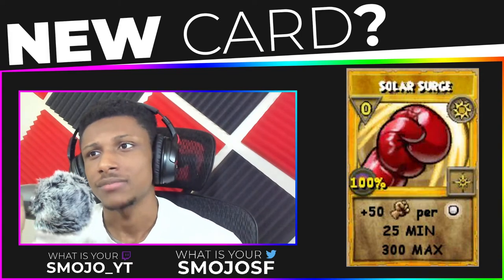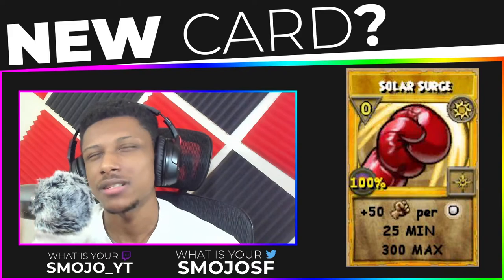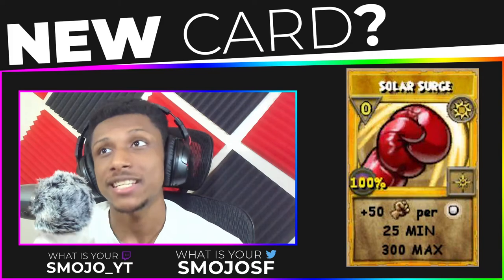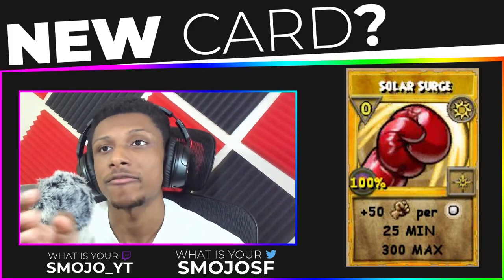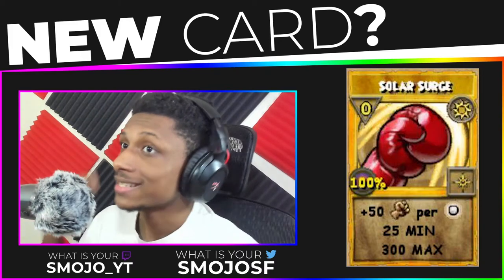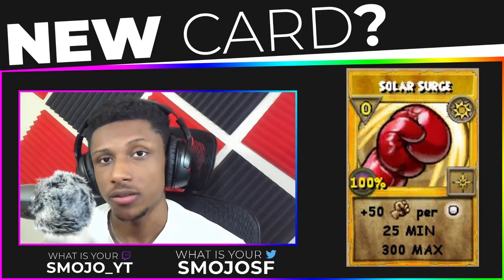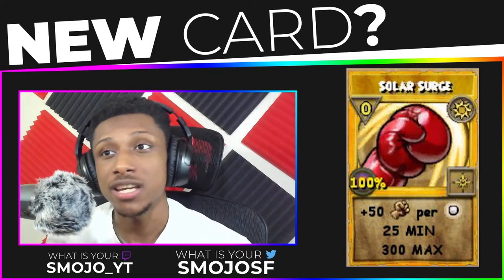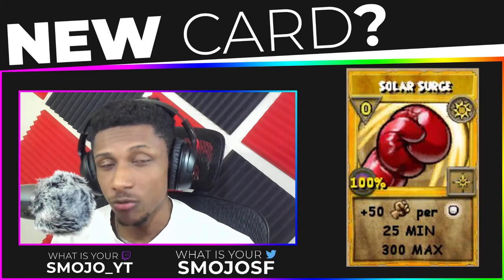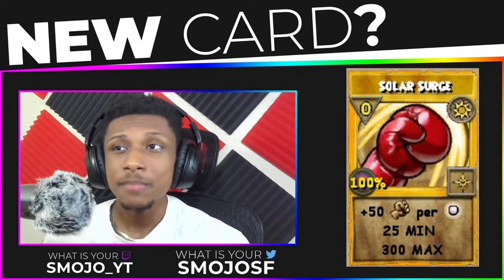I'm currently on my Ice wizard and I'm level 60 now, but I believe once I was in the 50 through 60 range I already had Colossal, which is a six-pip spell, and I already had Frost Giant, which is a seven-pip spell. So I could literally take Solar Surge on my wizard and already have my Epic enchant — put an Epic enchant on Colossus and Frost Giant and I'm not even level 110, which is the level you need to unlock the Epic enchant.